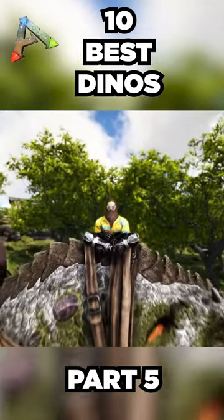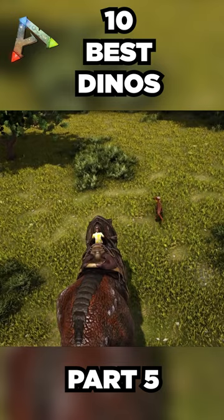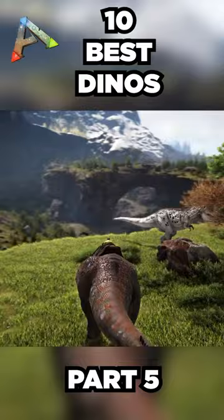The Rex is an obvious choice for several reasons. It has a big health pool, it does a lot of damage, and its roar makes other creatures poop. But in all honesty, tanking damage and dealing damage are really the only things Rexes are good for. They do those things really well though, which is why they're the most common pick for boss fights.